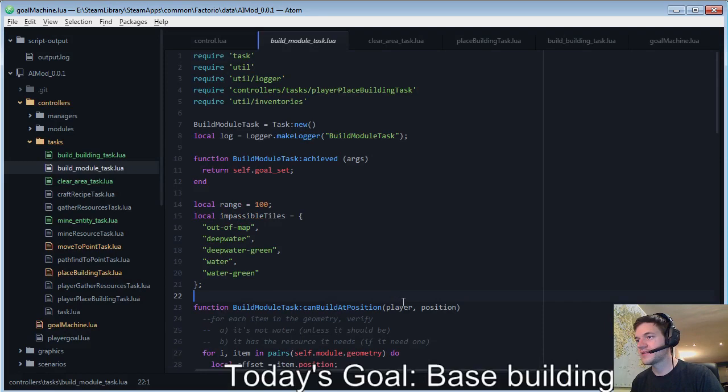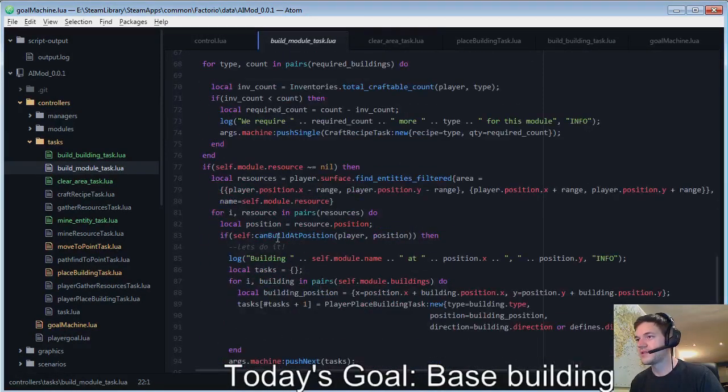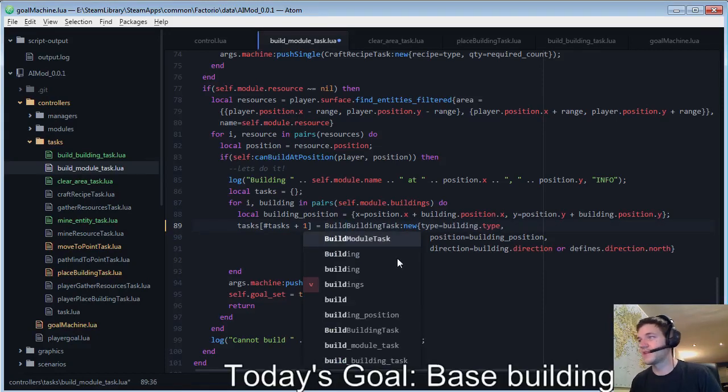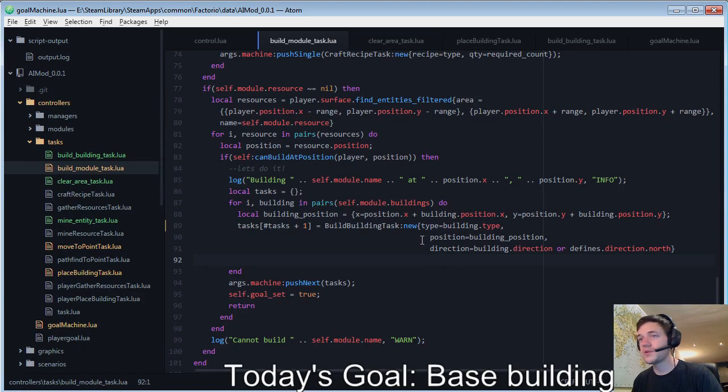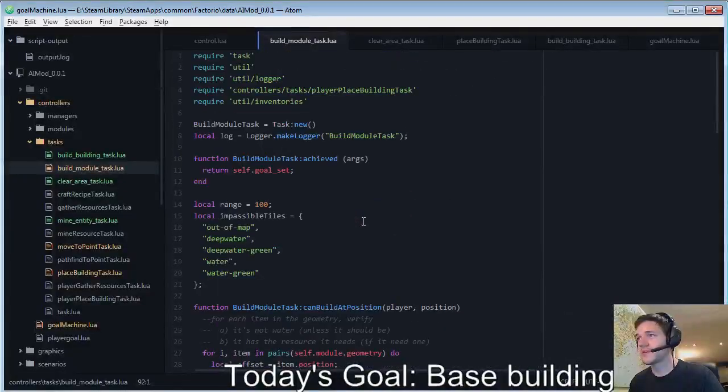We already have a build module task, and what it currently does is it enqueues a bunch of tasks for the player to build — a player place building task. What I want to do instead of player place building is a build building task, which will then handle the clearing of the area and the placing of the actual building. As long as I have my imports correct at the top — correct build building.